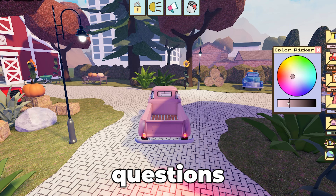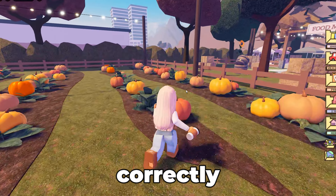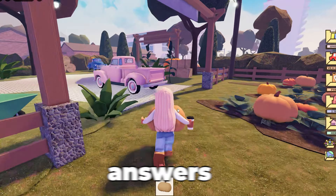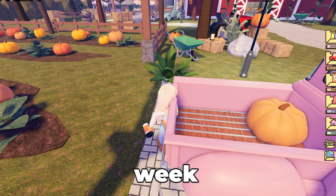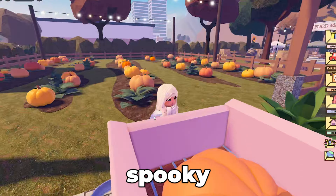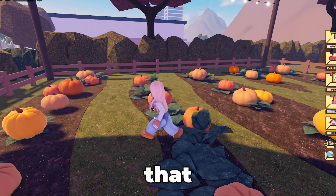Those are all the questions and you are officially entered into the giveaway. Make sure that you answer all those correctly on the Google form. Of course, you will have the ability to edit your answers throughout the entire duration of the giveaway — one week — but make sure you get them right. I will be checking that you commented 'spooky scary skeletons' on my latest roleplay, so make sure to go do that.